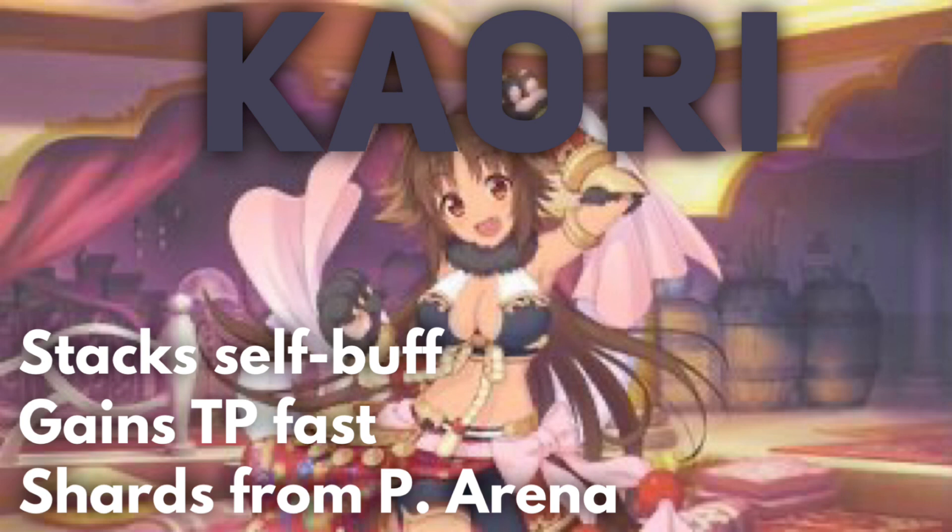Next up is Kauri, and as of right now on the global server, Kauri is probably the best damage dealer for clan battle by a long shot. As a fist user, the weapons she equips give her very quick TP gain, so she can use her union break quite often. She also has a self-attack buff that can stack up to five times, so the longer the fight goes, the more damage she does per hit and on her union break. Her shards are farmable from princess arena, but since she's a two-star unit, you likely already have her from early rolls.